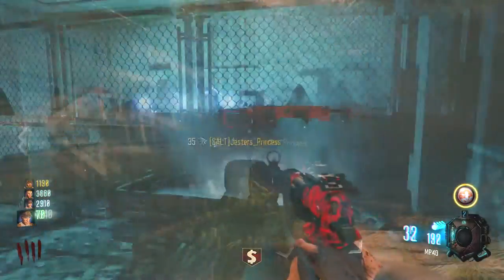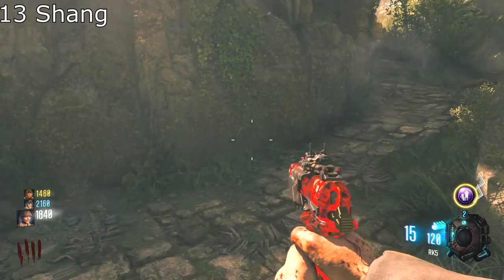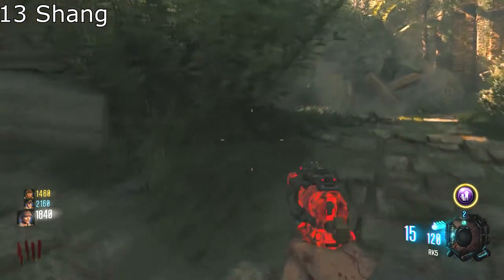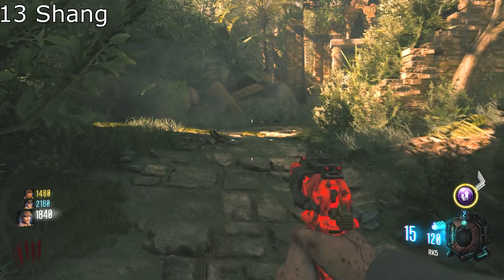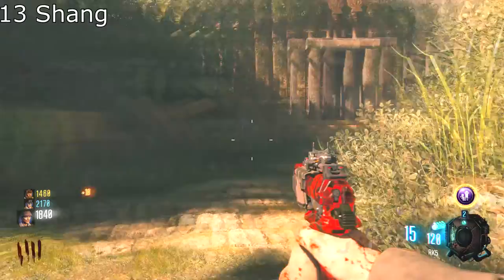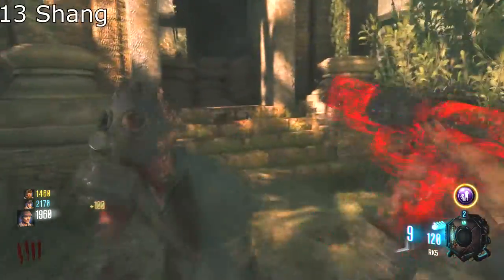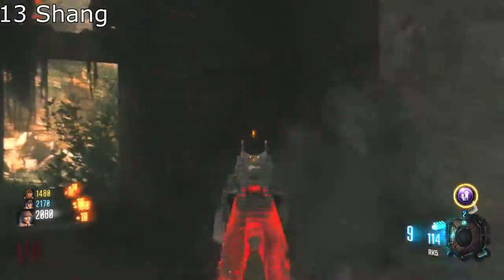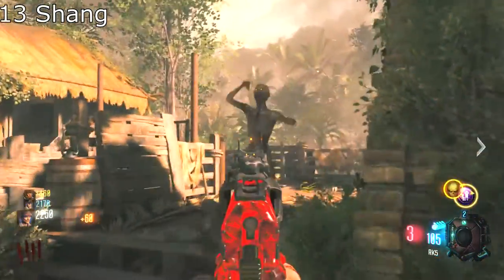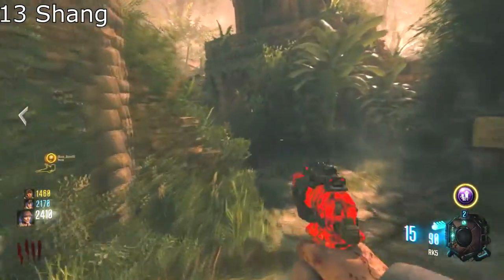On the spot for number 13 is Shangri-La. It's not a surprise that Shangri-La is there. Don't get me wrong, I do like jungle maps, but this one is just a slow one — it stops you, it haunts you, it will kill you down. But all in all, it's fun, just like all the other maps. I like them, I have nothing really bad to say about them, but Shangri-La — number 13.